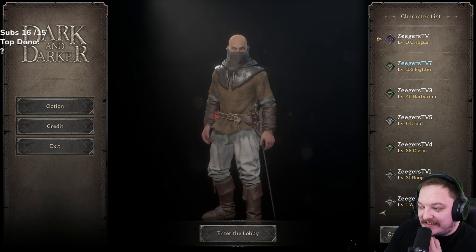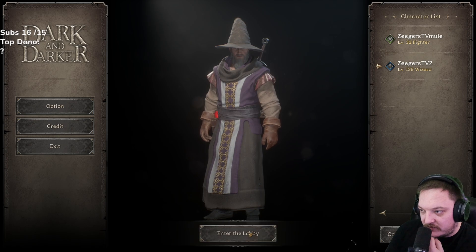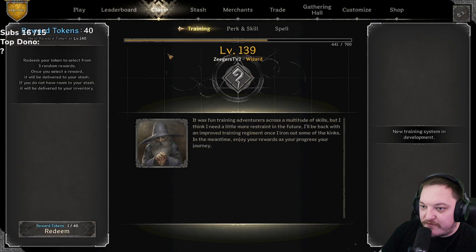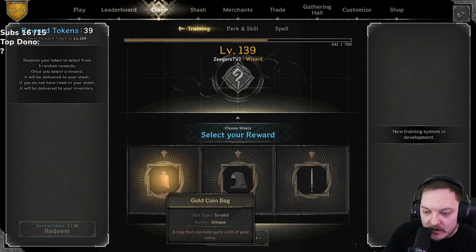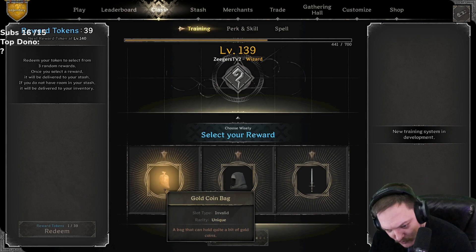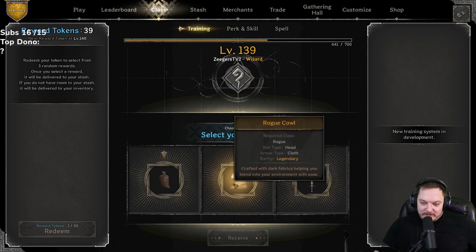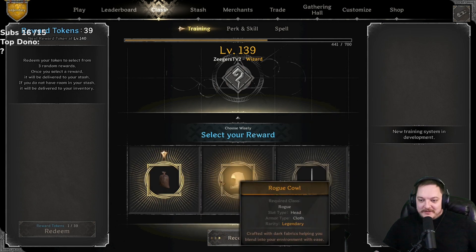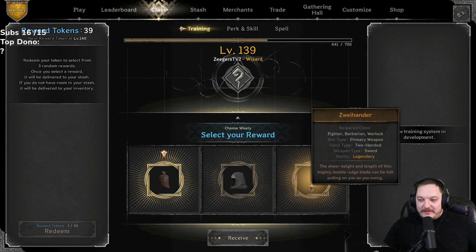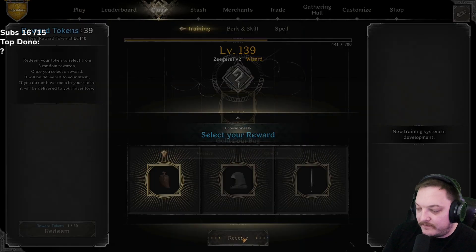We got two more in total — 77 rolls left. I'm going to do the wizard first, TV2. 40 rolls, the highest amount for any character. Let's start right now. Gold coin bag — woo! But we got the rogue cowl or the zweihander too. I think we go with the gold coin bag, that's just sick. Could go with the rogue cowl but gold coin bag, honestly pretty cool to get.